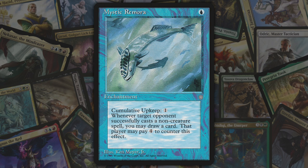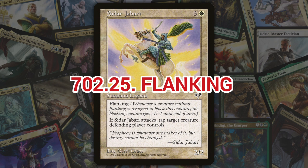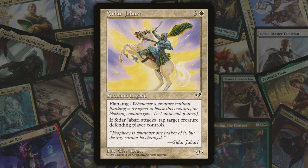Next we've got flanking, introduced in Mirage. Flanking is a keyword ability that gives creatures that block a creature with flanking -1/-1, unless the blocker also has flanking. If the blocking creature dies as a result of the flanking trigger, the flanking creature is still considered blocked. If creatures have multiple instances of flanking, they all trigger separately, so they stack.